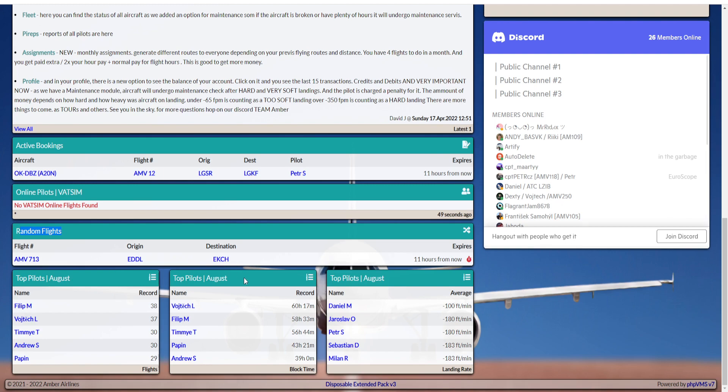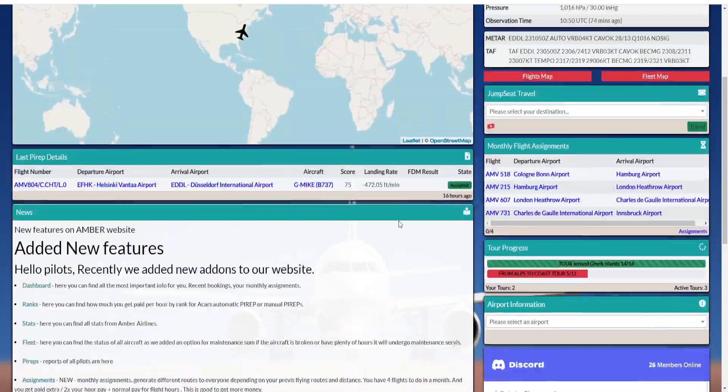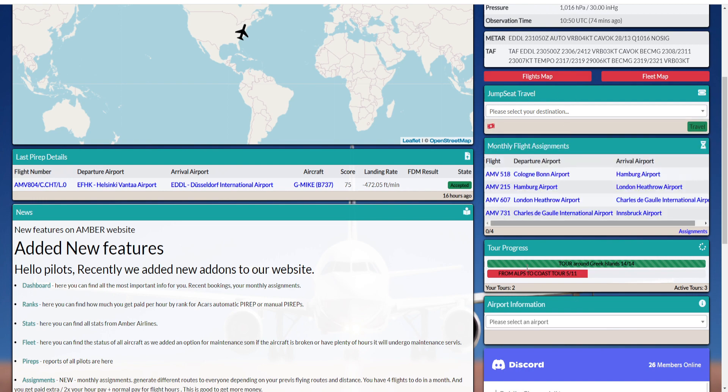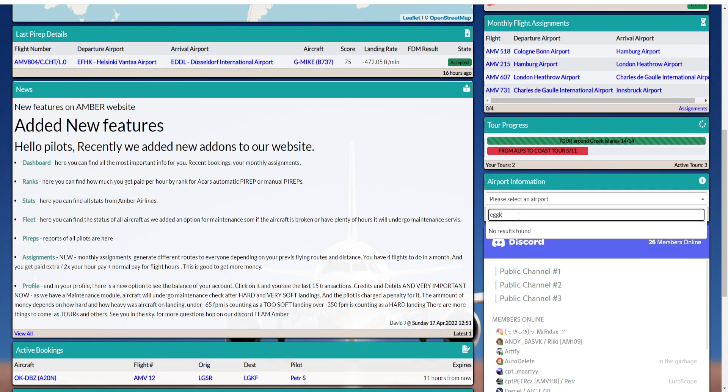Under Active Bookings you can see your current bookings — they will expire and be deleted automatically after 12 hours. For Jumpsuit travel, you can travel from airport to airport — just search for the airport and jump there.